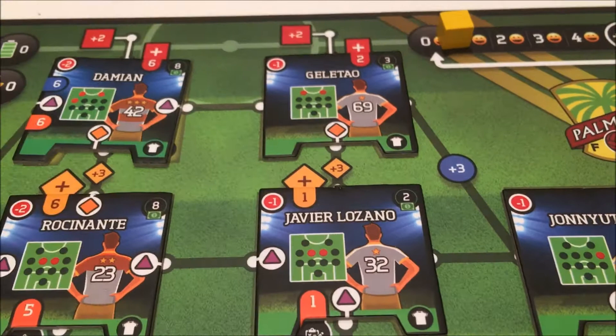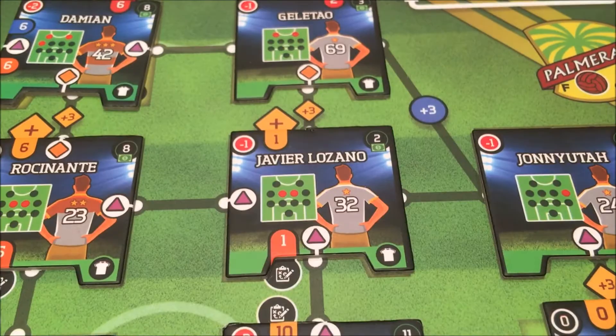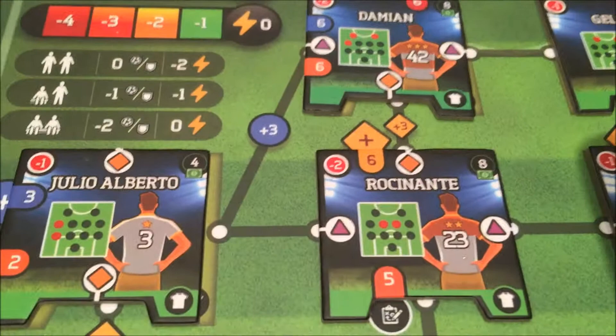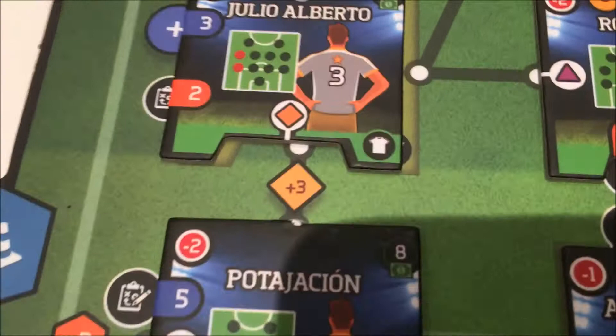Rocinante is plus three — up to twenty — plus his default six gives us twenty-six. He's also got a triangle connection with Javier Lozano, so another two points — that's twenty-eight. Then over to Julio Alberto: no connections anywhere, but he's a plus three, giving us thirty. My attack value of thirty.